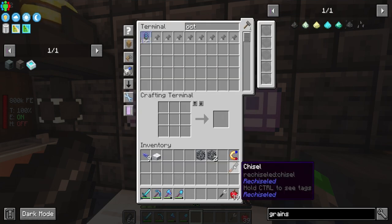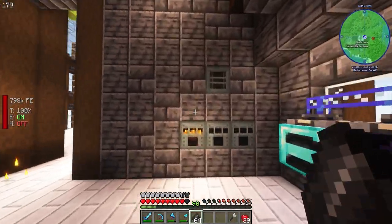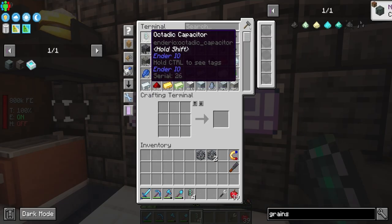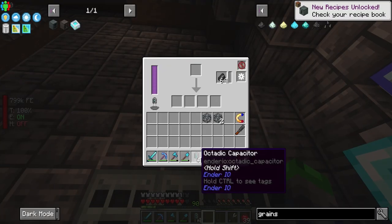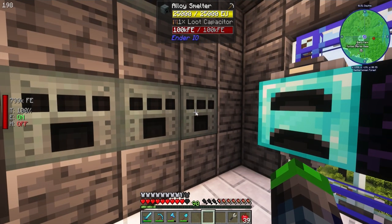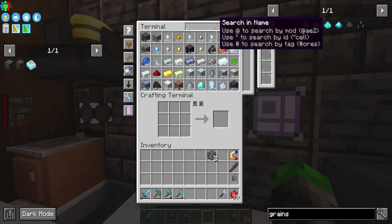Let's throw some flint into the sag mill to help — got one octatic capacitor. They're all completed now. Let's swap out the capacitors in the sag mill so it should be running a decent amount faster, which is awesome.